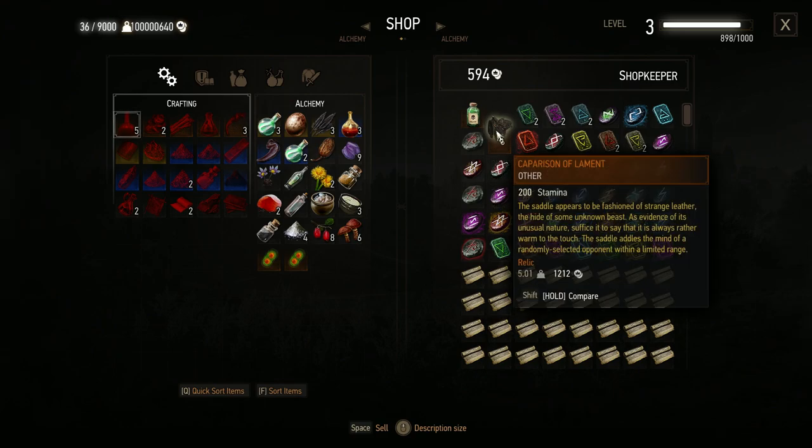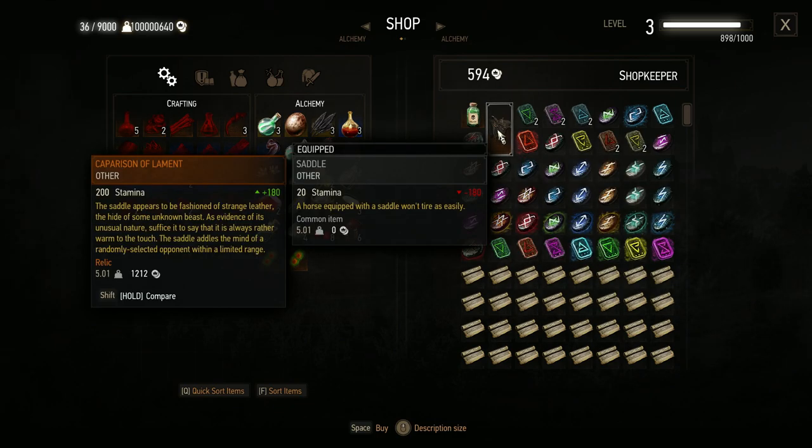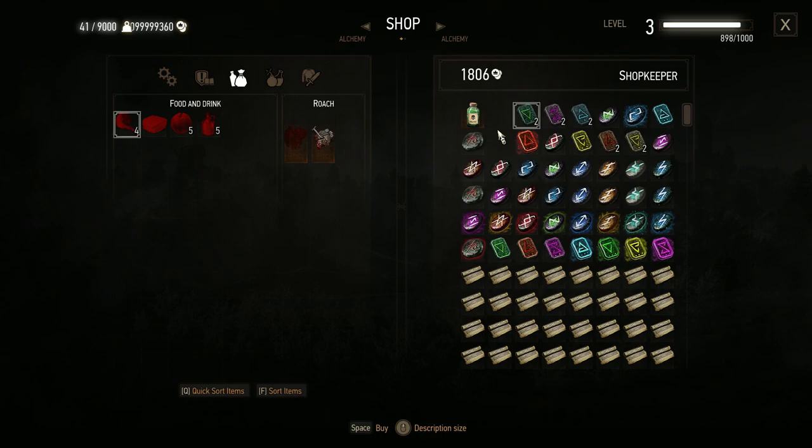The Lamentis set appears to be fashioned of strange leather to the height of some unknown beast, as evidence of its unusual nature. This is actually the horse armor that you are able to buy. Let's buy it — oh wait, I have to actually buy it.